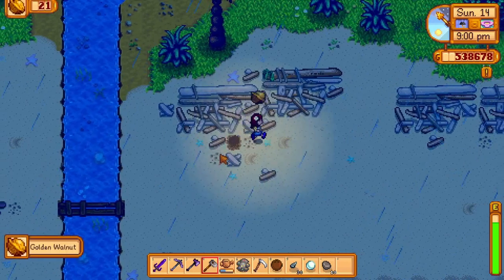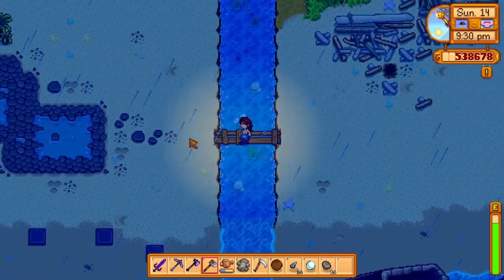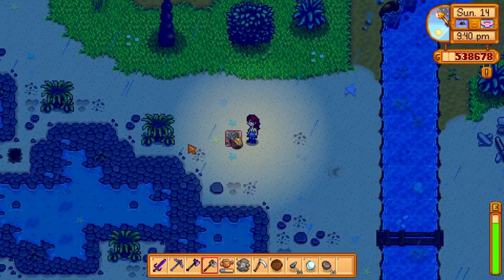Hoe on this spot here for another golden walnut and over here there are four shells. Hoe in between them for another golden walnut.